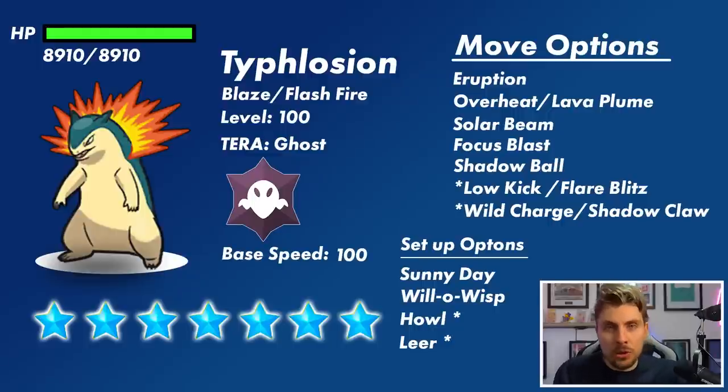Shadow Ball looks like the main Ghost-type attacking option on the special side. Typhlosion doesn't get access to Hex, which I was surprised about — I thought there'd be a play-off with Will-O-Wisp or Lava Plume to burn the target and then use Hex with the Ghost Tera typing. For setup, Sunny Day is definitely something I think we'll see, boosting Eruption, Overheat, Lava Plume, and all those Fire-type attacks.